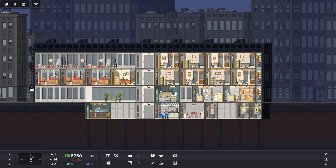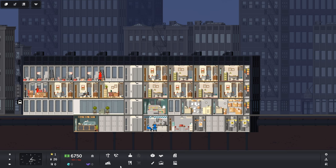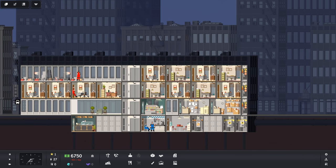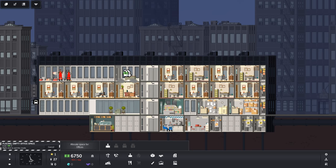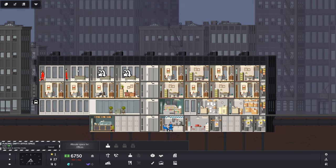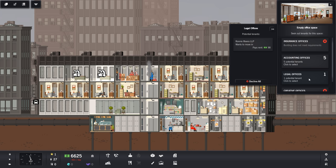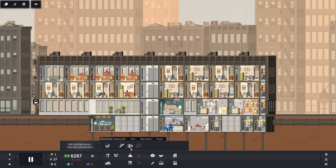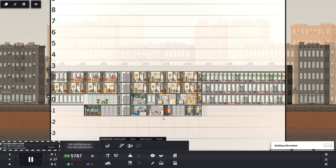As soon as these guys finish this area, I'm going to queue some more floor. I like to build my buildings as wide as possible before adding floors upward, because these elevators have a cost per day — $125 a day just to keep them running. That's a cheapy one, go away. 141 is acceptable. Let me pause, because I want to build all the way out. There we go.